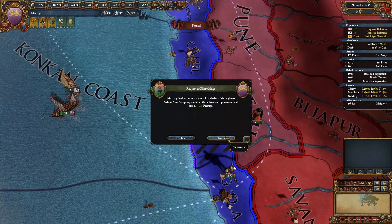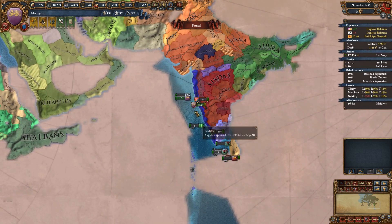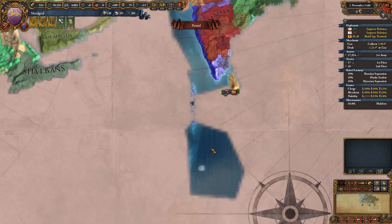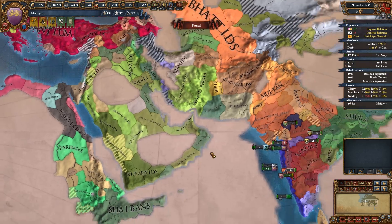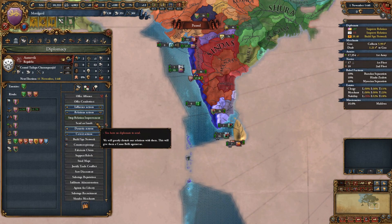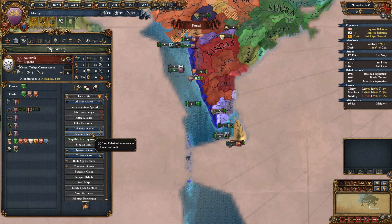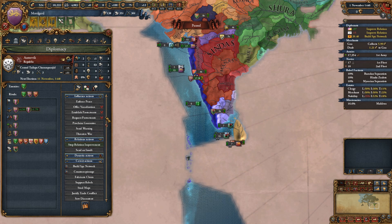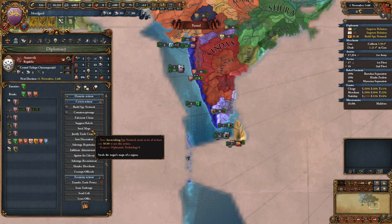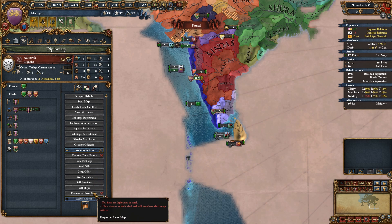A request to share your maps of the Arabian Sea from Friter Bagerland - yes! We can now see the coast. Marvellous. Austervik, can we trade maps with you? Steel maps - where's trade maps? This is an interaction I've never ever done in my life. Trade maps, trade maps, trade maps. Dynastic, no. Covert. There's steal maps but that's not what I'm doing - I want to actually trade them. Request to share maps - here we go. They wouldn't do it because they're rivals.